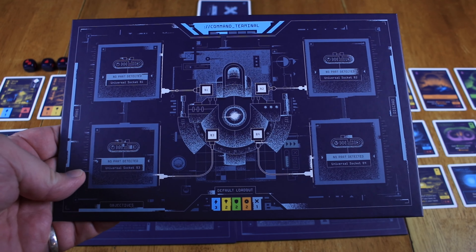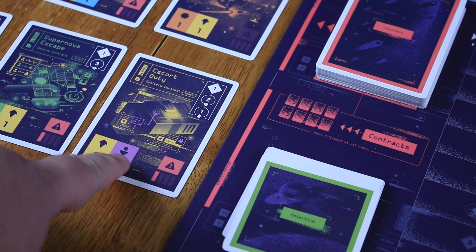All right, so Moonrakers — this is a deck-building, kind of an engine-building game. You're trying to get to ten points. It's a race to ten points. You're going to be doing these contracts, they're going to get more and more challenging, and you're going to need some help from some frenemies — they're not exactly friends because they're your opponents.